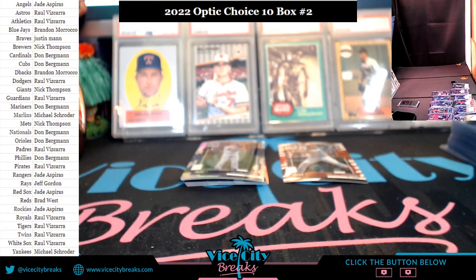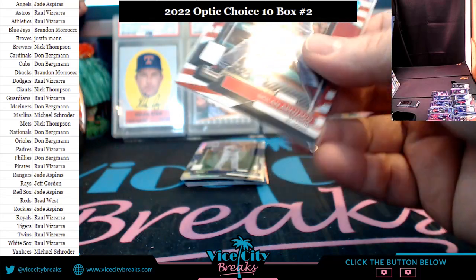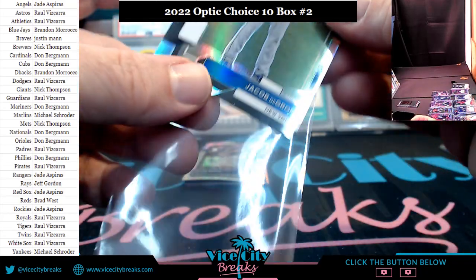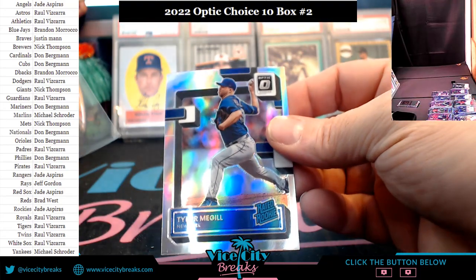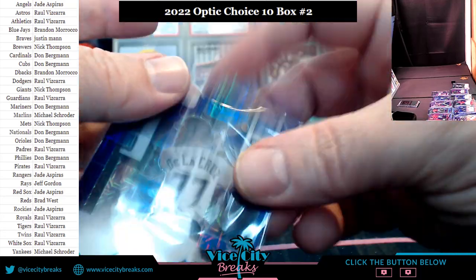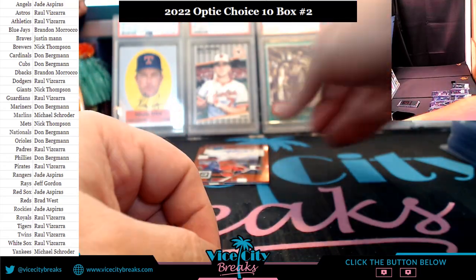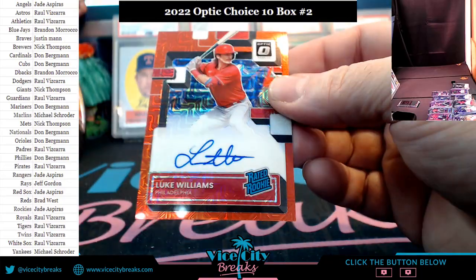I mean, would you call it more of a pastime or a hobby, Don? What — if you had to describe it as one or the other, is it a pastime or is it a hobby for you? Arenado, Cardinal Stripes. DeGrom silver for the Mets. McGill silver for the Mets. Marlins DeLaCruz — Ryan DeLaCruz. We got a bonus autograph — an extra something here. Luke Williams for the Phillies.